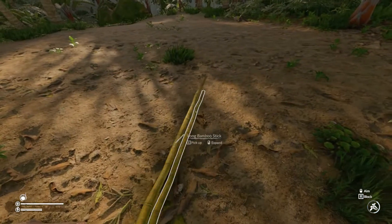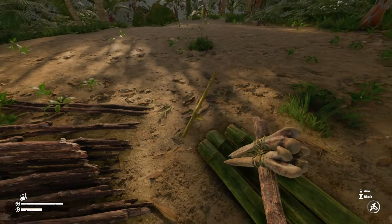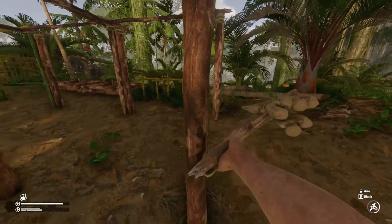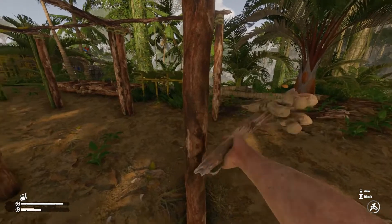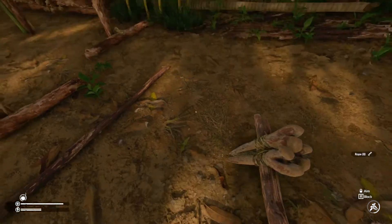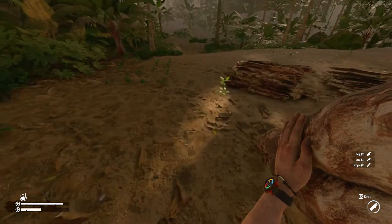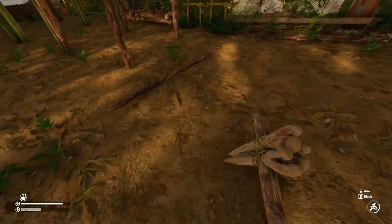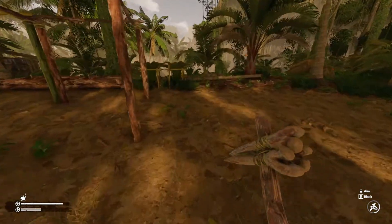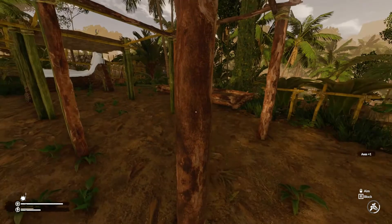Why is it when you drop these they drop straight, but you drop those sticks and they drop in a completely different direction? Now, because that partial mud wall there is not complete, I'll actually get that mud back - but the roof that's on there we will lose all that, which I don't think is fair. I don't know why you can't get some mud back. I suppose it is a solid construction once it's finished, so anything that you make that's mud - like the chests - if you destroy them you don't get anything back, which isn't great. But mud's easy once you've got your mud mixes done.